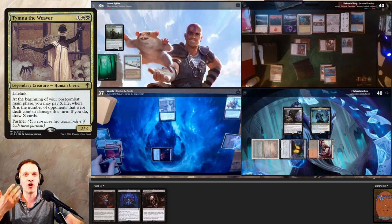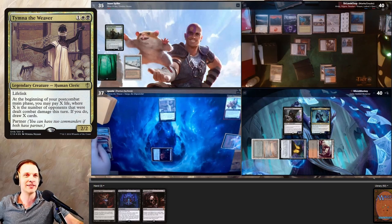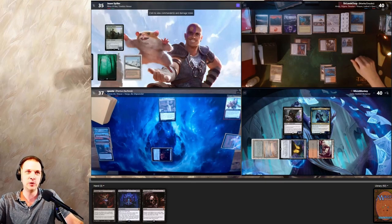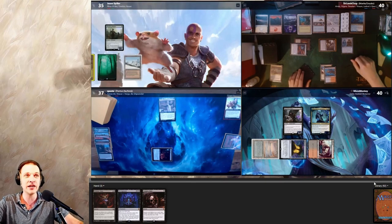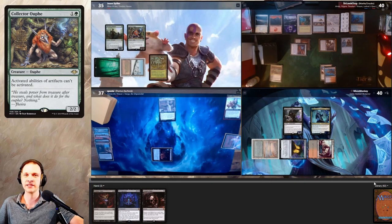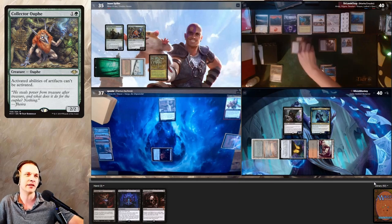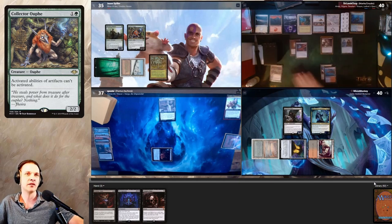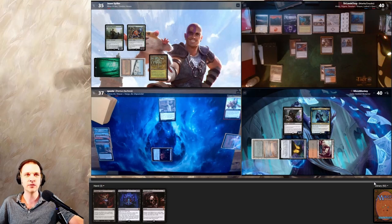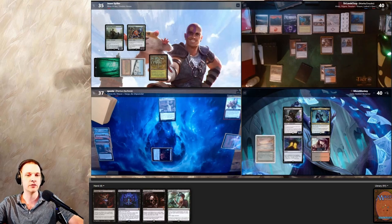Pontus lays a Blood Crypt and casts Lion's Eye Diamond, then casts Tymna. I honestly think this is the right play — his hand was garbage and he needs to get back into the game. Tymna can draw cards sometimes; just gotta accept the horrible situation. Turn goes to Minsk who plays a Gaia's Cradle and casts a Collector Ouphe. I don't like that Collector Ouphe, but I don't think Armix likes it either.